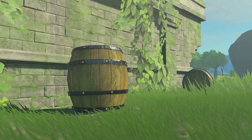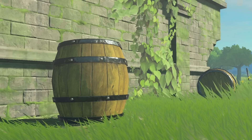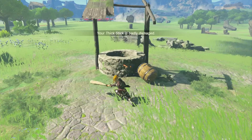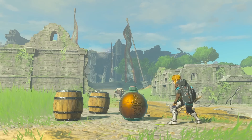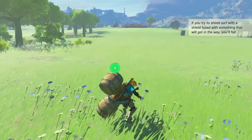Ah, the classic barrel. Can't go 20 minutes without finding one of these things and hoping, just hoping, to get some arrows out of them. Barrels can be destroyed by either hitting them or throwing them off of a ledge. There are other ways to break barrels, but damage equals destroy barrel. You can also fuse them to make a club or generate a free ragdoll.